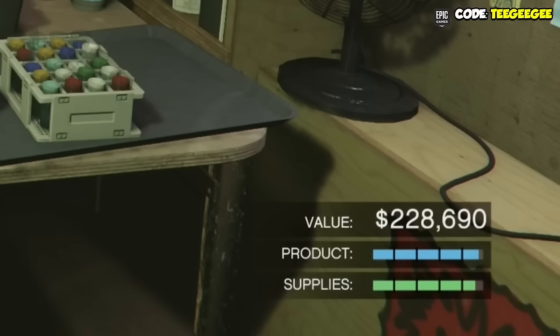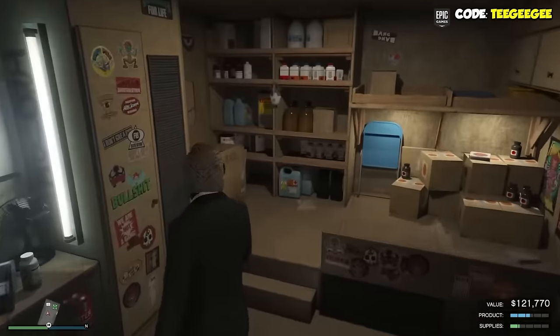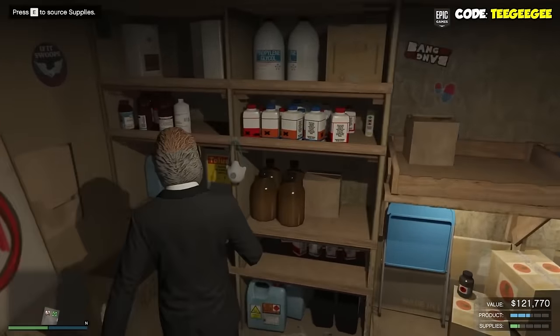So first things first, how do we get supplies for the business? There's two ways you can do it. You can either steal the supplies, or you can buy them. In order to steal the supplies, come over to this part of your Acid Lab and start a source mission.